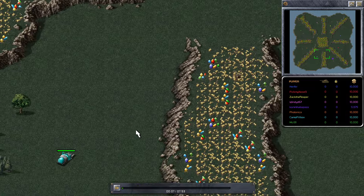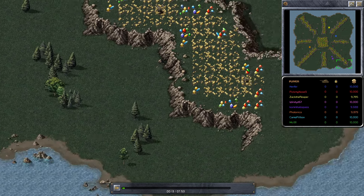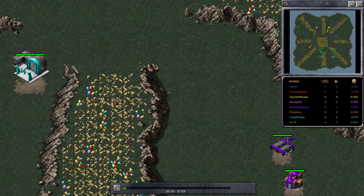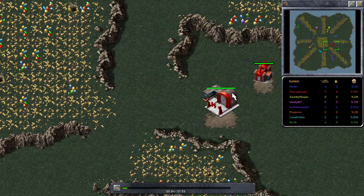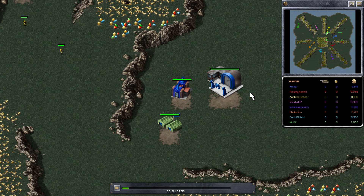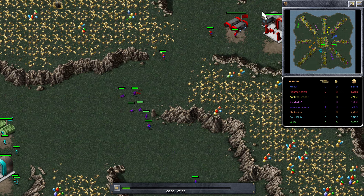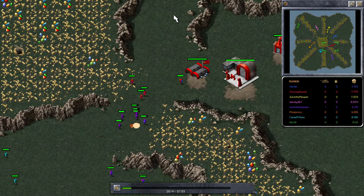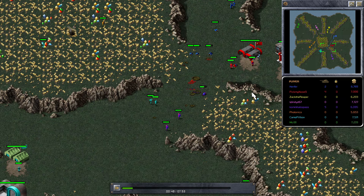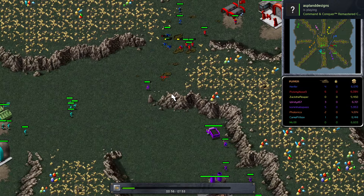We're going to have a look at what happened on the other side of the map. We can see that Komi has placed his construction yard quite far from the centre — the problem with that is his ore refinery is going to be a long way from the ore, though it won't be as exposed. It's just going to take longer to get funds. Pillbox has done the opposite and gone very close to the centre — probably a bit too close. He's built his barracks on one side and his power plant on the other, so he's been a bit squashed and could have deployed his MCV a little bit earlier.